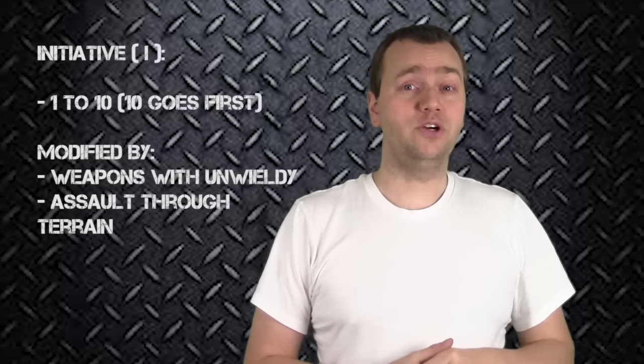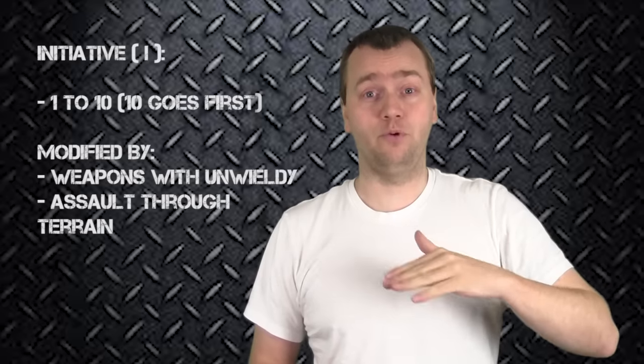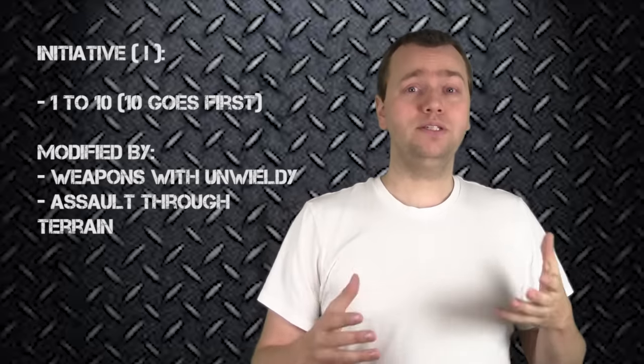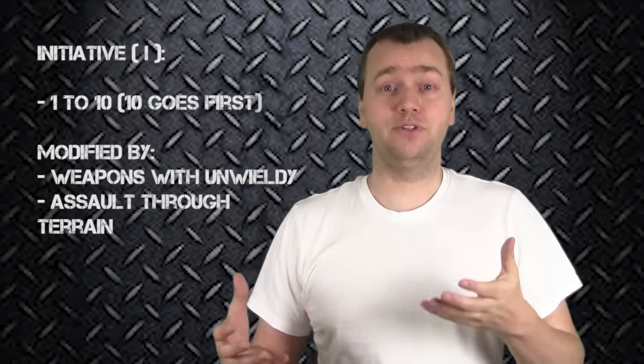With every assault phase, you start at initiative 10 and go 10, 9, 8, 7, 6, 5, 4, 3, 2, 1 — and after 1, it's over. What controls a model's initiative is pretty much the initiative characteristic of that model, though there are a couple of things that can alter it.